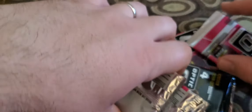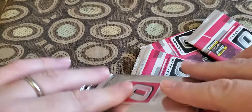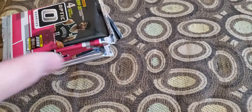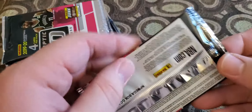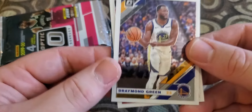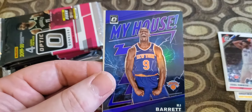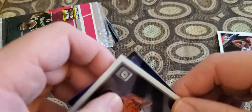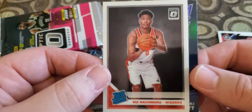Nice prisms — glad to pull those. Check that out. We have a Draymond Green, Joel Embiid 'My House,' RJ Barrett prism — that's a cool one — and a Rui Hachimura. That's a sick pack, I'll take that. Lee centered, so we're gonna put Joel Embiid on the bottom.